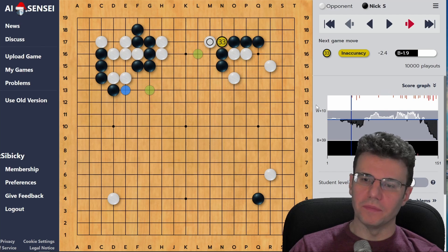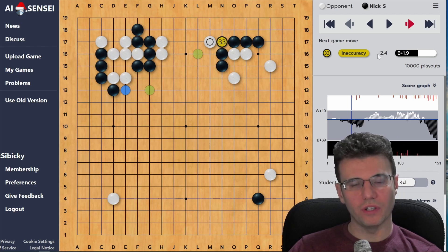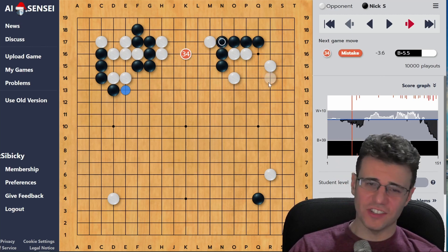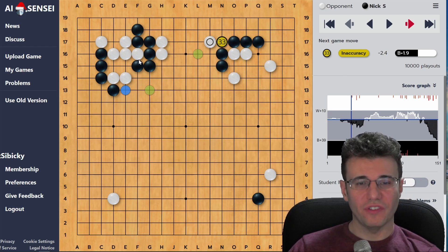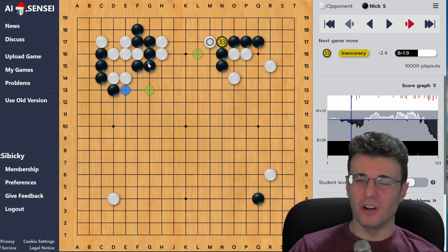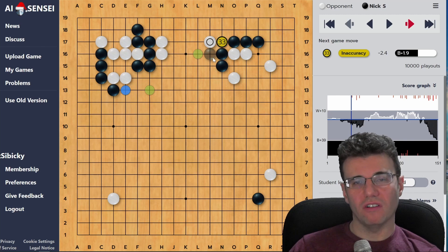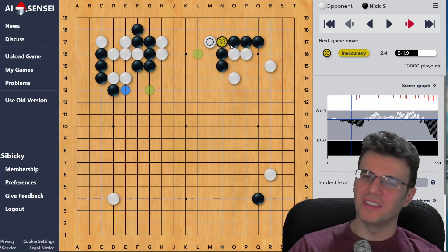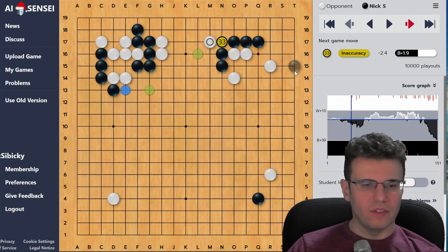Here comes my first inaccuracy - my first mistake. The AI says it's a 2.4 point loss. I just connect - I'm like, 'you're busy, I'm just going to stay strong. This group is weak but you're weak here too. My stones are connected, I can even make an eye whenever I want. I'm not feeling terribly weak here - all I have to do is play strong and let you hang yourself.' So I just connect. The AI however says no, no, no - this is the wrong philosophy at this moment.